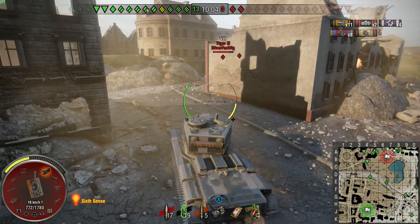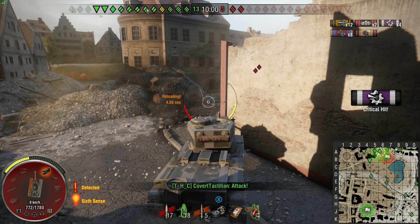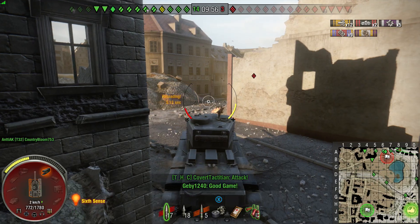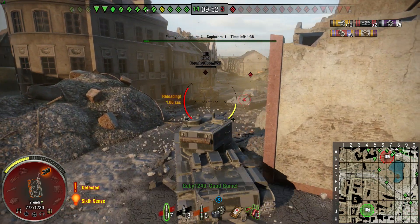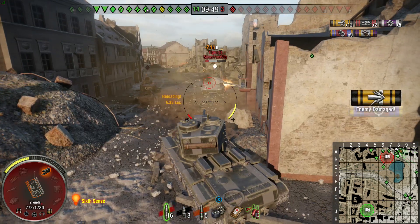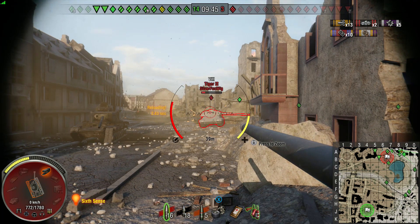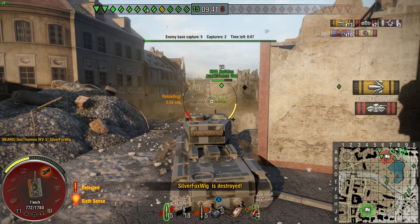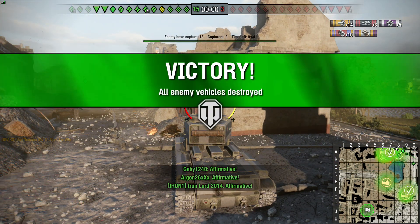We haven't actually had to use the armor of the tank too much in this battle — it's bounced a few shots, but this has more been about charging forward with a big group and overwhelming them rather than particularly relying on the KV-5's beefy armor. There we go — this is the last guy already, only about five minutes into the battle, and straight through his turret for kill number three, damaging shot number 14.